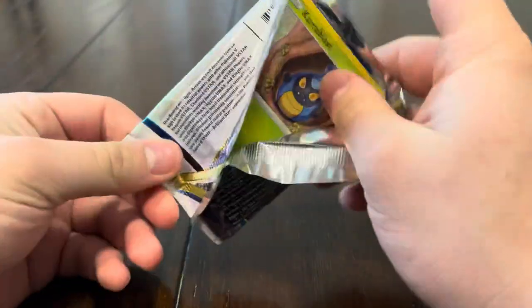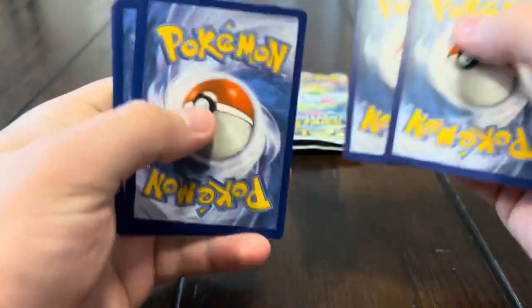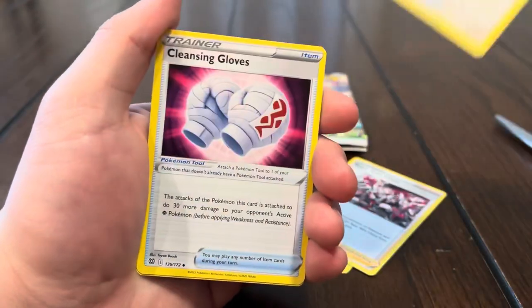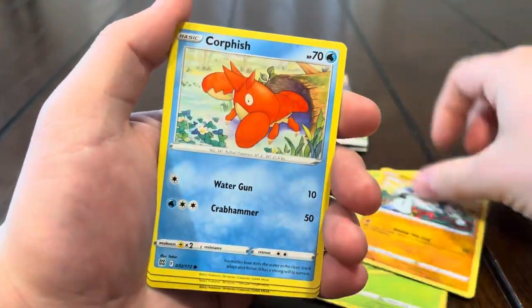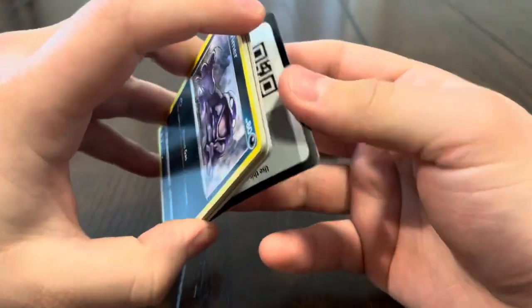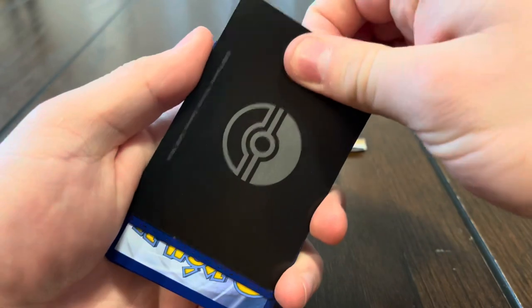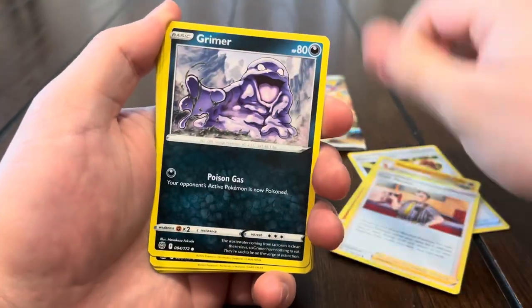We got I think five packs left including this one — still no rainbow or secret rare, probably won't get a rainbow. We did get the gold card, but who knows — can we pull a full art? Carablast, Cherubi, Corphish, Golett — reverse Thundurus and a Manaphy. We just realized there's an extra pack, so going again. We got Choice Belt, hunting gloves, Vibrava, Cafe Master, Grimer.